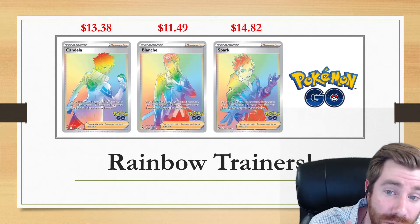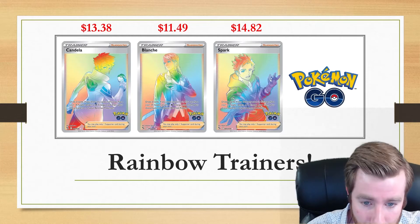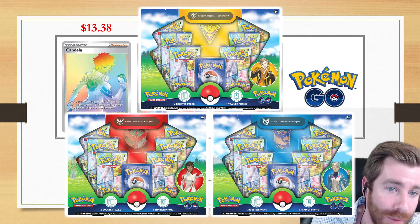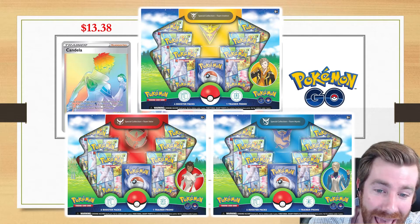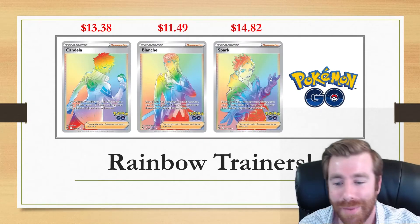You can also get all of these cards in their full art artwork by opening up the sealed pin collection boxes. I'll be doing a pack battle against Albert Gladiator Collectibles very soon on the channel where I open up Team Instinct, representing the Manatee Nation.